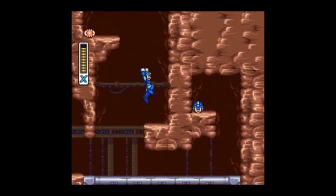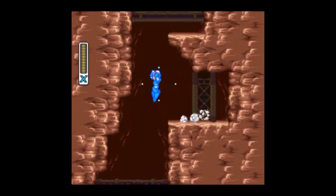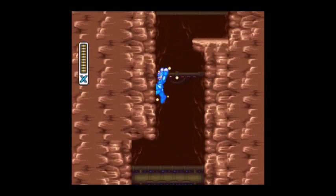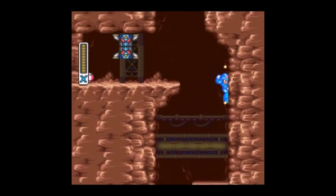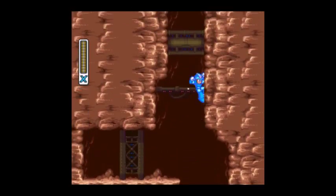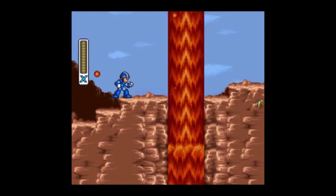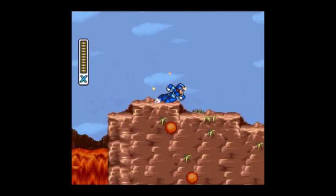In this next part, since we are in a volcano, this lava will begin rising and chase us, so we're going to want to run until we get up here to this heart tank. We're going to want to destroy that wall real fast, which is why I was holding the Char-Char. Then run over and it will explode for a minute, and then we get our chance to run through.